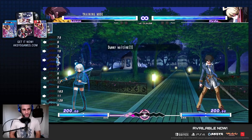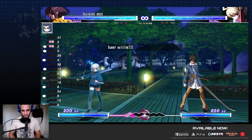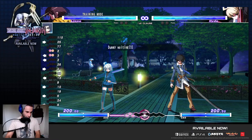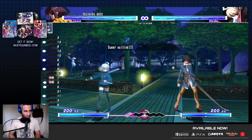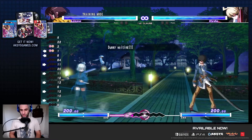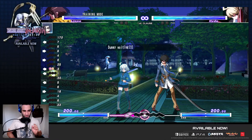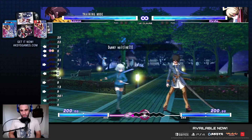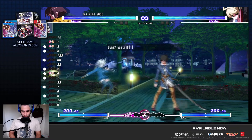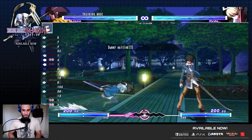Good run speed, good dash startup animation. She has a pretty strong backdash — it's not the best, not like Hyde status, but it goes really far. It starts up in three frames, which is super good, and it goes pretty far. It does not have much of a longer backdash duration. The main good thing is that she travels far and starts up fast. The full invul is about eight frames in, so you've actually traveled quite a bit within those eight frames of invul, hopefully outside of their range.